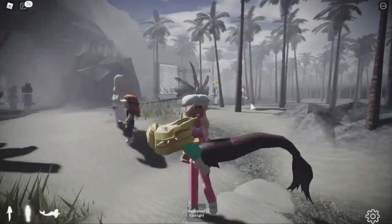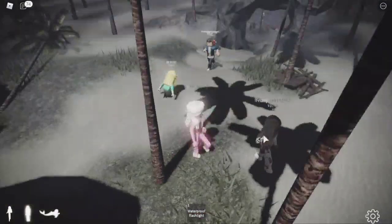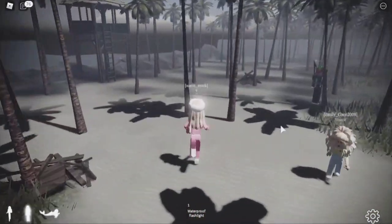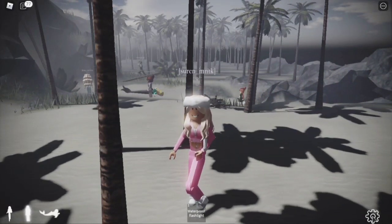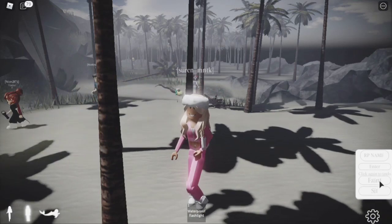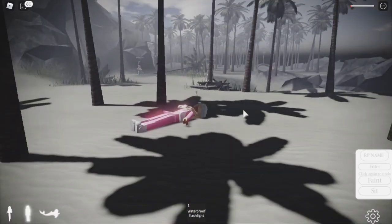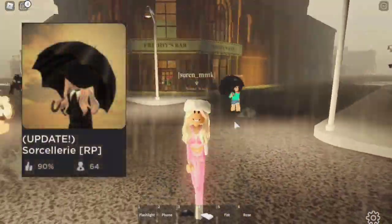Another thing: you can pick people up when they are fainted. I picked up this siren who was fainted under the floor. As a fairy, you can fly and bring them anywhere. As a siren, you can't do much. To faint yourself, press the settings button, set an RP name, and press the faint button — then people can pick you up. Her health came back and she's conscious now.